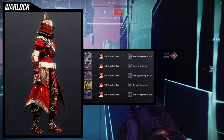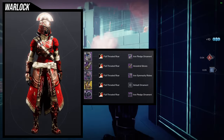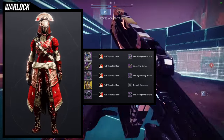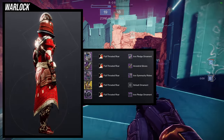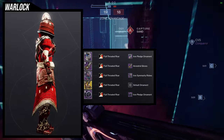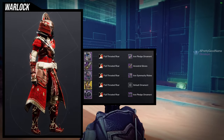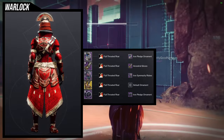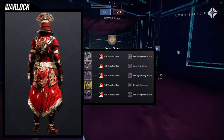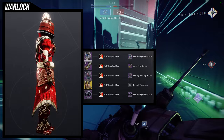The first set uses the helmet and I think this is by far one of my best sets I've made probably this year — a lot of pieces I was just like, this is amazing. We're using the Iron Pledge ornament for the helmet and the bond. For arms, ancestral gloves — amazing choice. Chest piece, iron simiki robes. This surprised me because I was looking for a Japanese-themed chest piece and almost couldn't find something. I'm happy I branched out because this is by far one of the coolest sets I've made for the Warlocks.